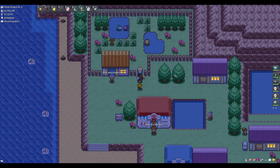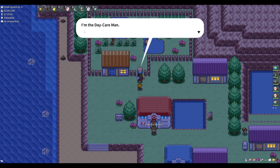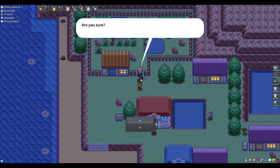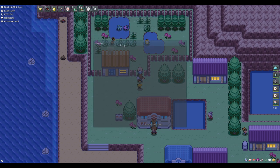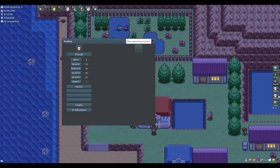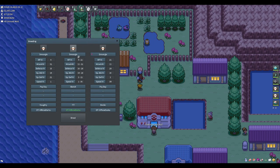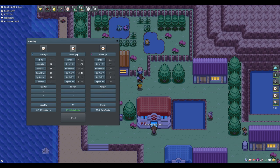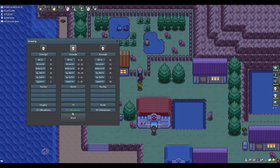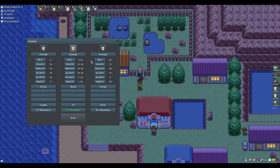We'll go to the old man at the breeding area and speak to him — he'll tell you about giving you an egg and he'll take two Pokemon from you. With those Smurgles for example, if I put the male and female Smurgle in, you'll notice both are there and in the middle you'll see a new Smurgle with the attacks it would have and the OT — the original trainer — which we'll talk about later.